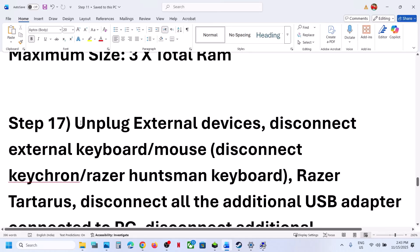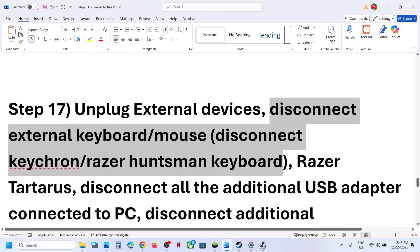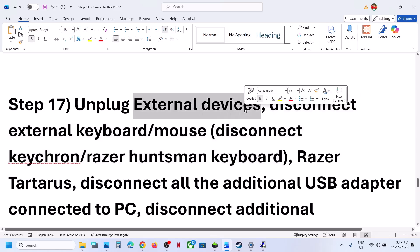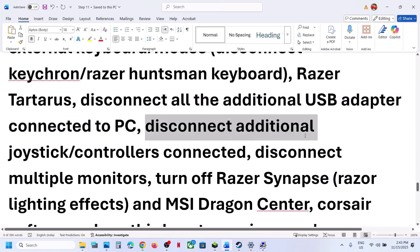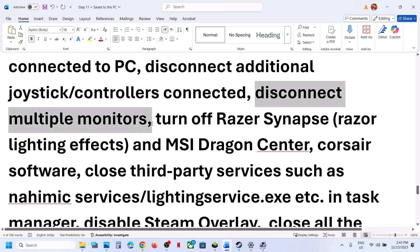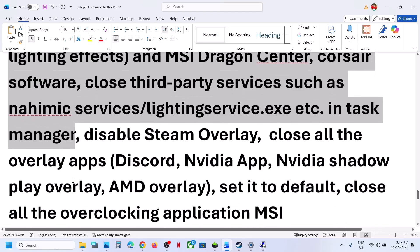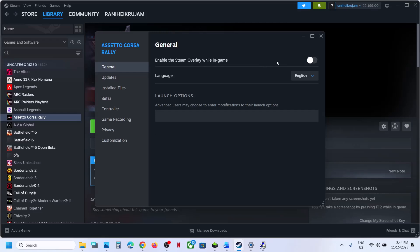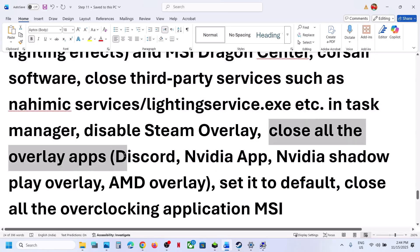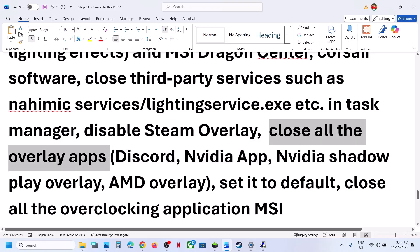The next step is to unplug all external devices you are not using — disconnect external keyboards, mice, USB adapters, USB dongles, extra controllers, and multiple monitors. Try launching the game on a single monitor. Close any third-party services or applications running in the background. Disable Steam overlay: in Steam, right-click the game, select Properties, go to the General tab, and turn off Enable the Steam Overlay While in Game. Try both on and off. Also close other overlay applications — if Discord is running, go to Discord settings and turn off its overlay. Do the same for the NVIDIA app overlay.